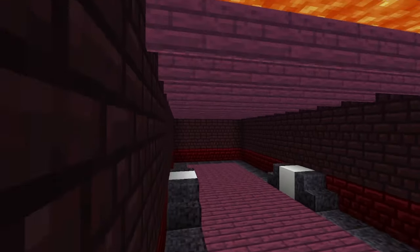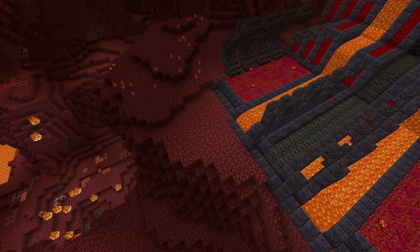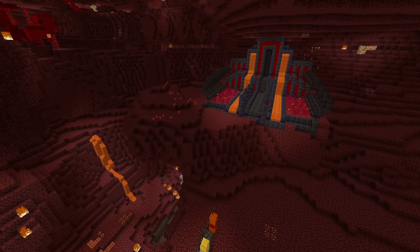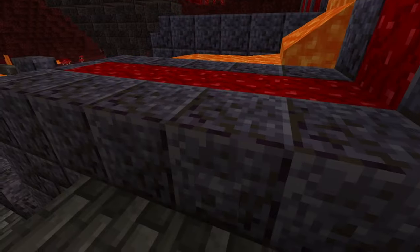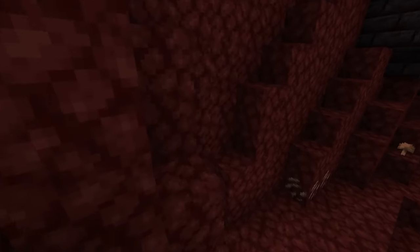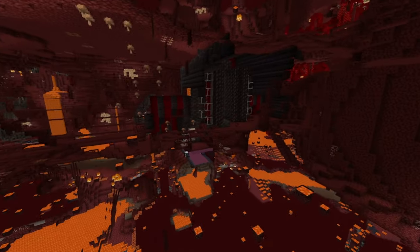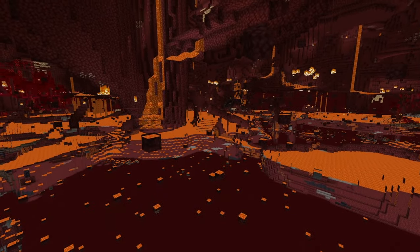Maybe even keep a dispenser filled with fire resistance potions. Maybe also add an exit to there in case you need to get in and out, say you still die. With all this now in place, what you want to do is open your door and then go wherever direction you need to. Of course, I have to contend with this big cave thing back here, so I'm going to be going downwards to avoid that.